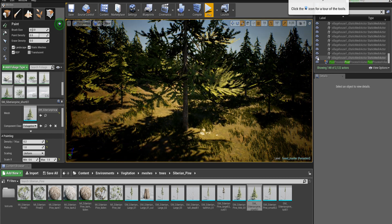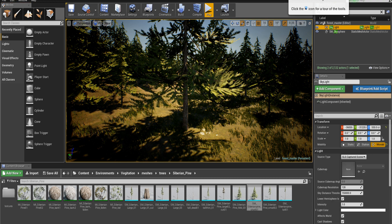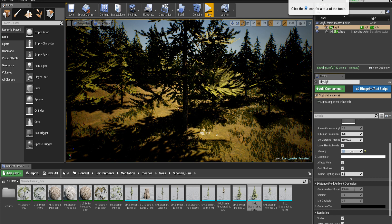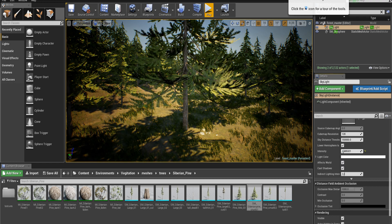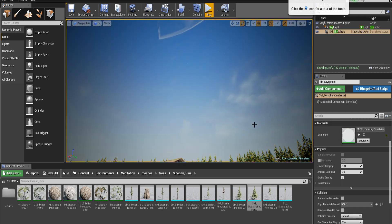That's so much better. Okay, now we need to go to the skylight. We need to adjust this intensity to 0.3. Now I think because we did the contrast thing we should bring it just up a little bit. That looks good.